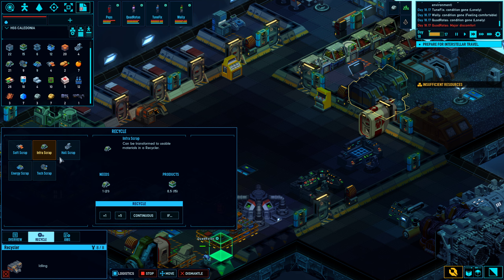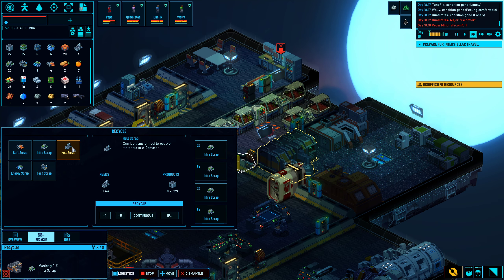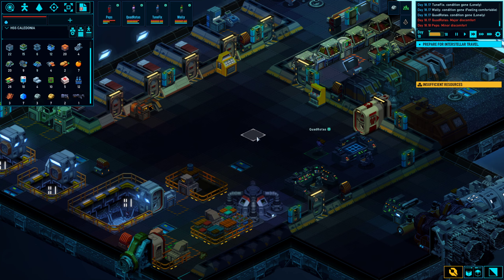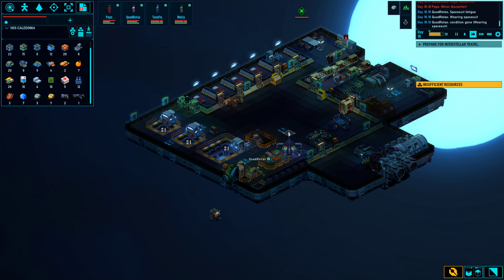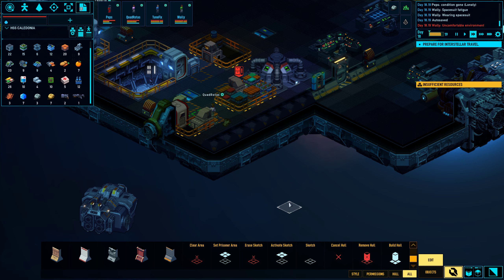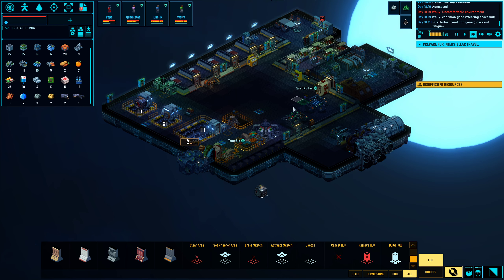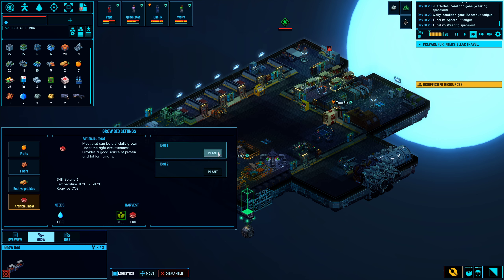How are we on scrap currently — 21 of that. Okay, so the wall is done. Then we can activate the sketch for the rest of this. Now they're going to be even more confused: should I carry crates? Should I salvage? Should I build hull? Should I sleep? Should I go to the bathroom? Maybe I should do some gardening. Let's grow some artificial meat.